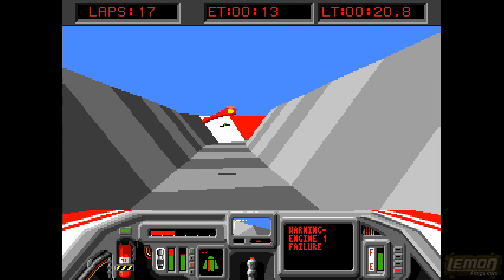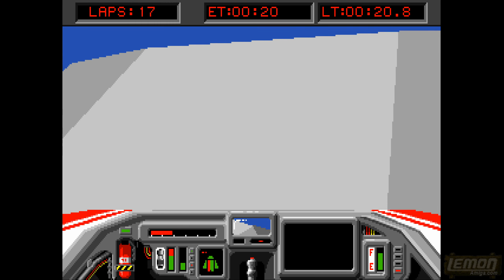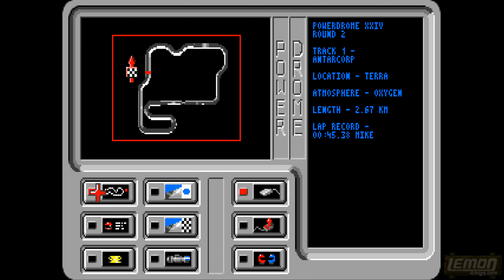On the practice circuit it's important to fly in the middle and boost as much as you can on the straight parts. As you can see I'm damaged, and that means I'll be unable to continue. There is even a rescue vehicle that you can call by pressing — I think it's the B key — and that will pick us up. Once we've completed the practice circuit we can choose other circuits. This is round 2, track 1, Anthracorp, location Terra, and the atmosphere is oxygen, so we can keep our oxygen filters.